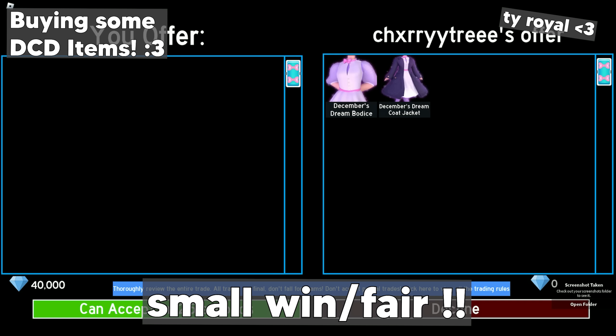This trade is a small win or a fair trade. The DCD coat and corset combined is around 40k to 45k. I'm quite happy with this trade.